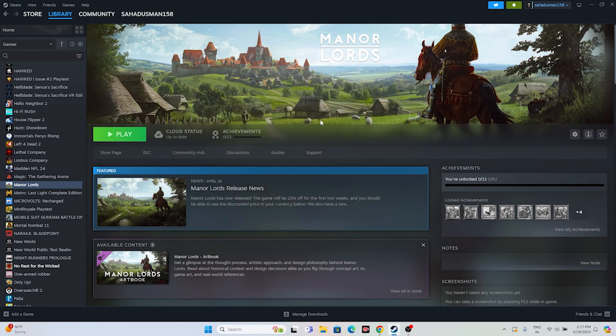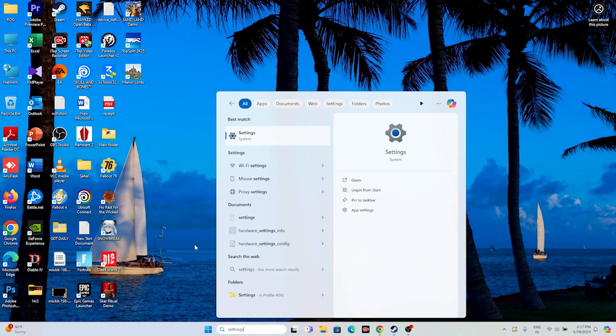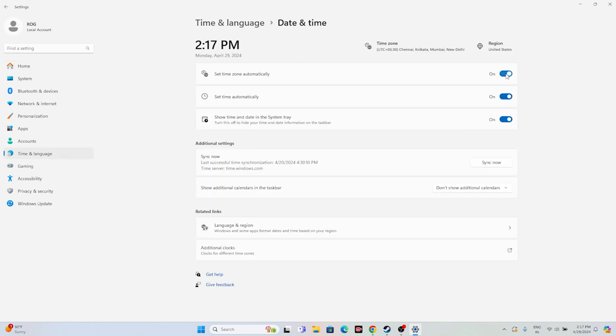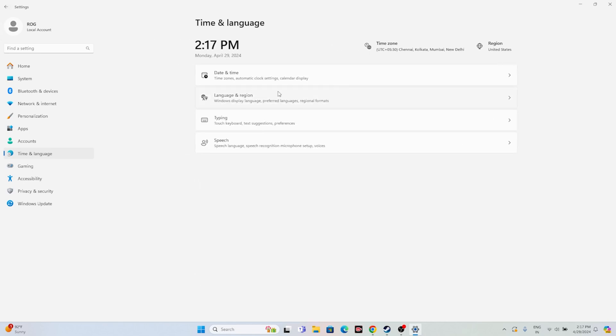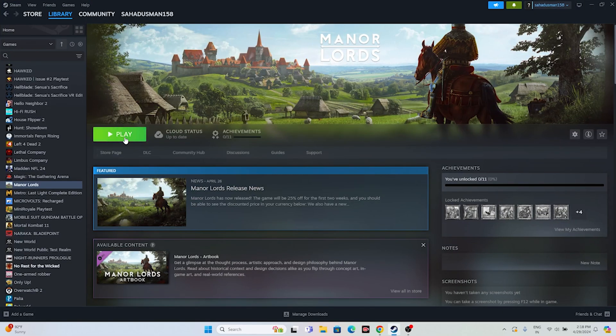The next fix is making sure your date, time, and region are correct. Go to Settings, then Time & Language, then Date & Time. Make sure Set time zone automatically and Set time automatically are both turned on. Go back to Language & Region and make sure the country matches your geography — for example, United States or United Kingdom. Once done, close everything and try launching the game.